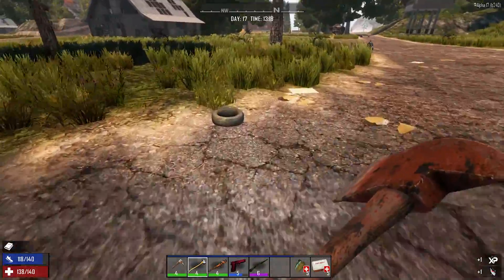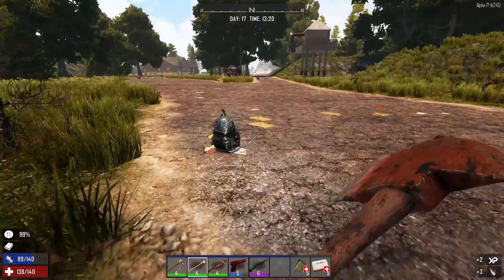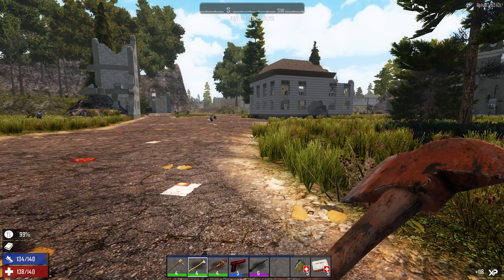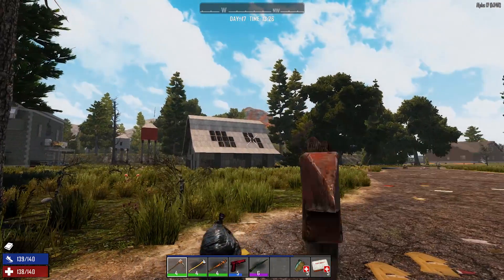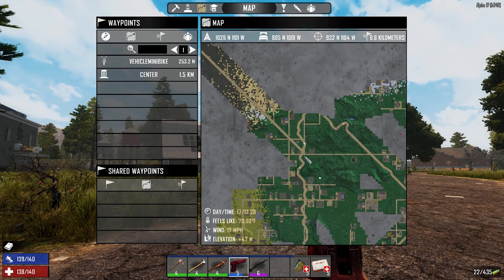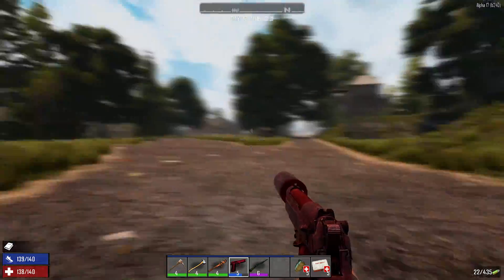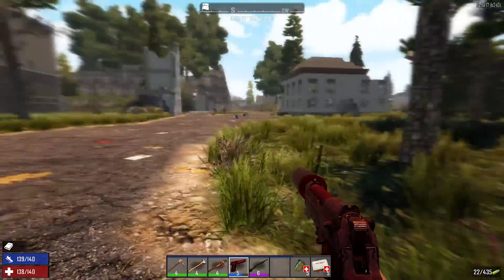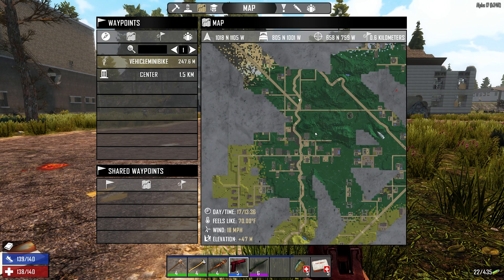I need to start collecting stuff - some nails too, because there was something I wanted to make that needed nails. Did we ever figure out if you can collect tires still, or do you have to make them? I don't think I've collected tires the old-fashioned way in Alpha 17 yet. Anyway, that's the hill right up there - I was thinking about building up there on the edge of the desert. There's a lot in this little area alone.